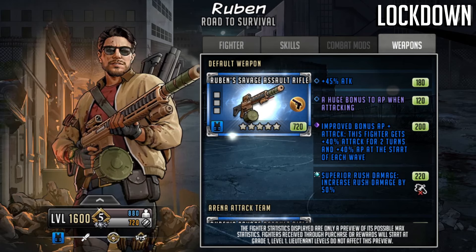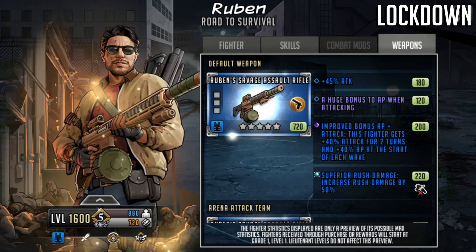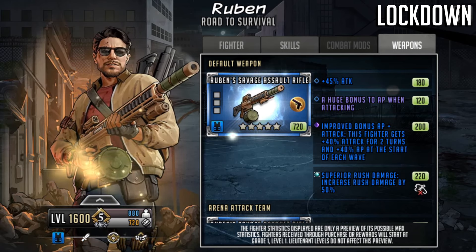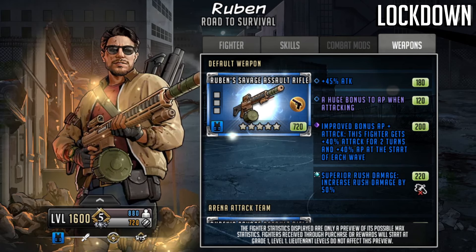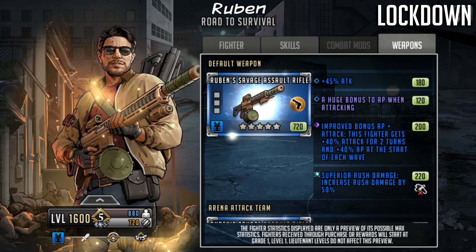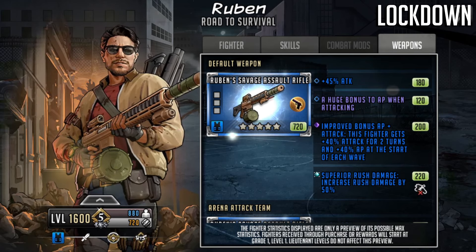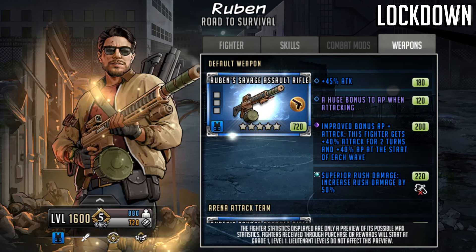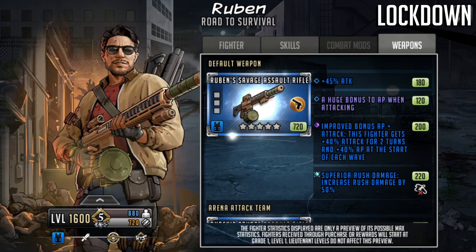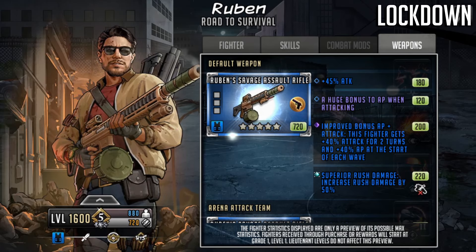There's a lot of quick rush potential on this character. If you rush twice off of turn one, you'd do his signature on turn two and get a follow-up to rush again — so it could be rush, rush, signature, rush. There's also flexibility with weapon customization: you could switch out the second slot for HP to give him more survivability, or switch out the last slot if you have him surrounded by improved 15/35s to potentially get a bigger multiplier.